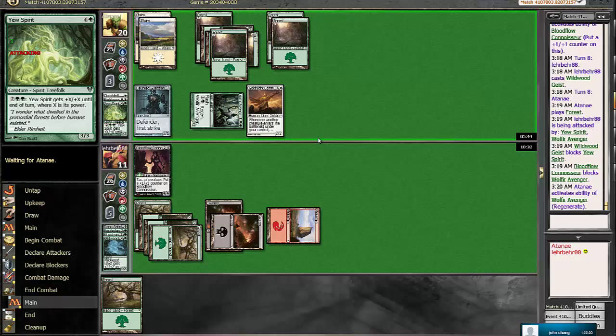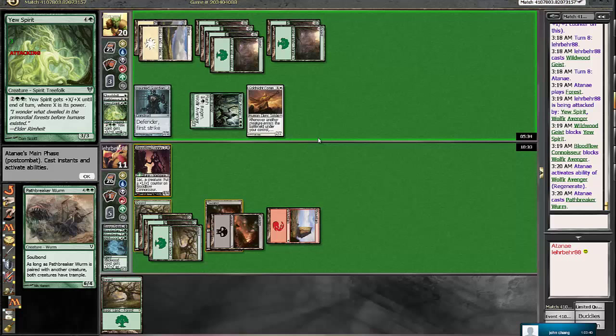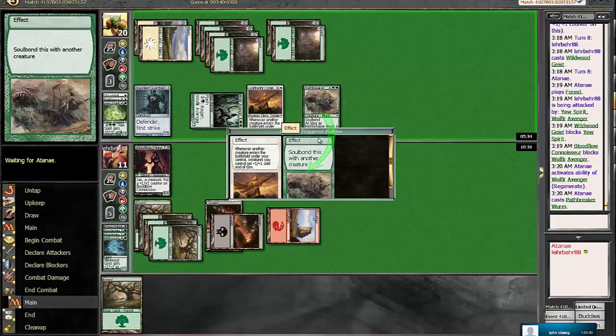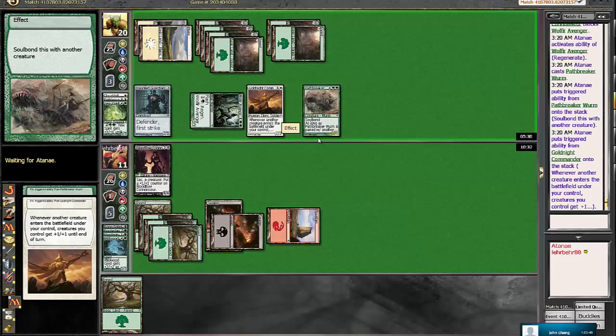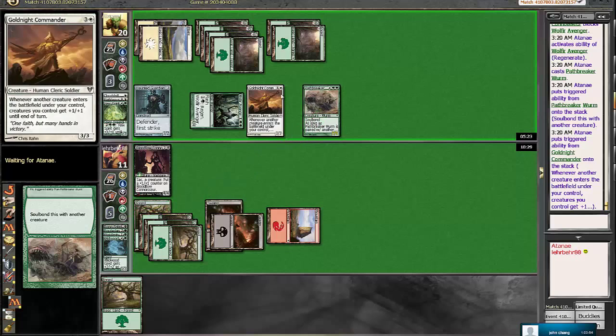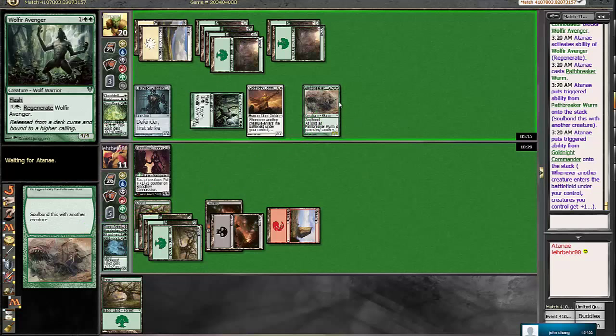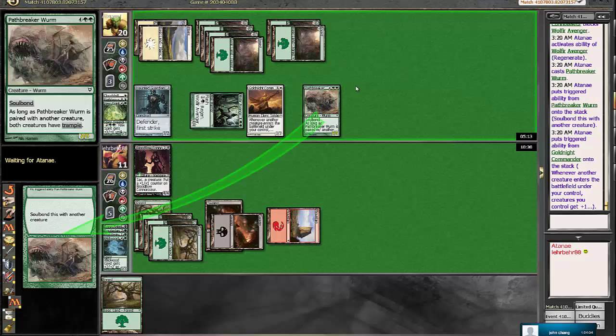Here I think we're just going to play the Wildwood Geist. We're just going to keep chump blocking and hopefully we can draw Zealous Conscripts because we're not completely out of this game yet. We really just need to draw creatures - the Zealous Conscripts or the Wolfier Avenger would be good here as well because we could start chump blocking and saving ourselves a lot of damage. We're still at 11 - it's not impossible. Crazier things have happened - if we draw that one Zealous Conscripts we'll be in a very good spot. Youth Spirit is doing damage right now because we can't let it through, so he can pump it twice at this point. Yep, pump it twice - we will undoubtedly be blocking that. He's gonna have to pump it, and also regenerate the Wolfier Avenger. Wow - he traded the Youth Spirit for our Wildwood Geist! That doesn't make any sense to me. He just let us walk right back into this game.